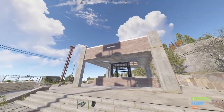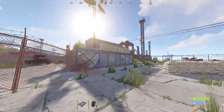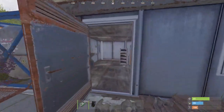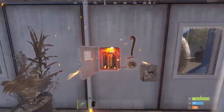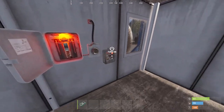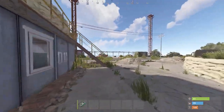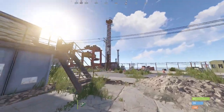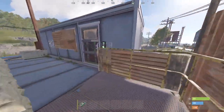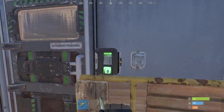For the small harbor, you will first need to locate the two-story structure on the right side of the monument. The building is gray with sandbags on the second floor. Enter the first floor and locate the fuse box on the left-hand side. Place your electric fuse inside and flip the switch to the right. Then simply head outside and walk up the stairs to the second floor.